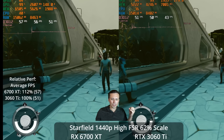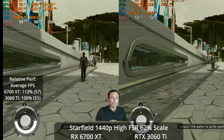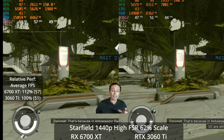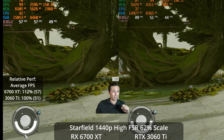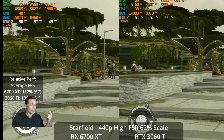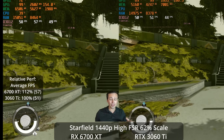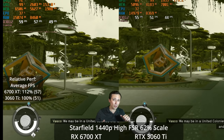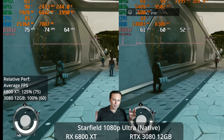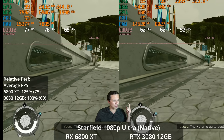Since we're on the 6700 XT and the 3060 Ti, a lot of people use these at 1440p, not just 1080p. Using the high preset with the resolution scaling enabled at 62% scale — pretty extreme — the 6700 XT is able to hit 57 FPS, close to 60. The 3060 Ti is down at 51 FPS, giving the 6700 XT a 12% lead. You could slide the resolution slider a bit lower or turn down shadows and volumetric fog — those had the biggest effects when tweaking settings individually.